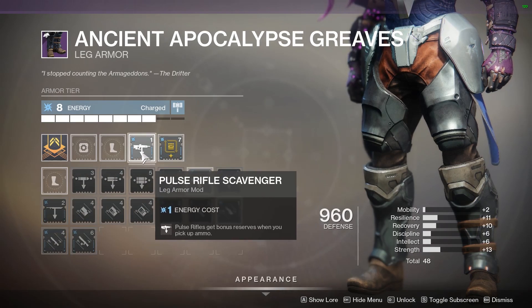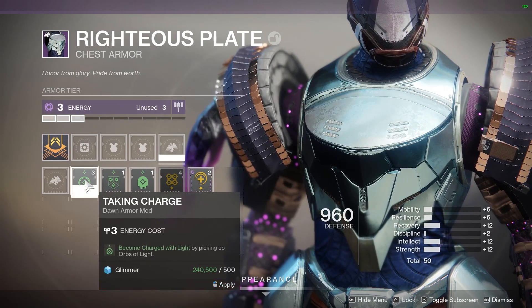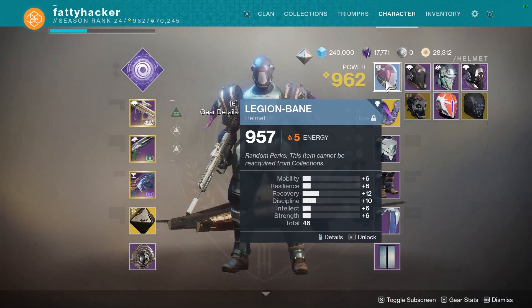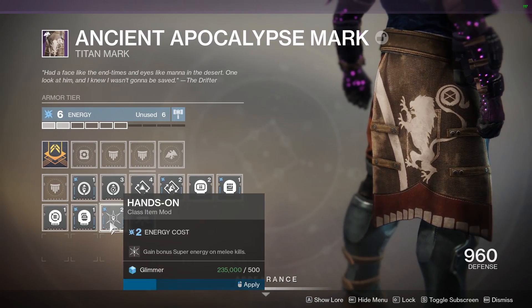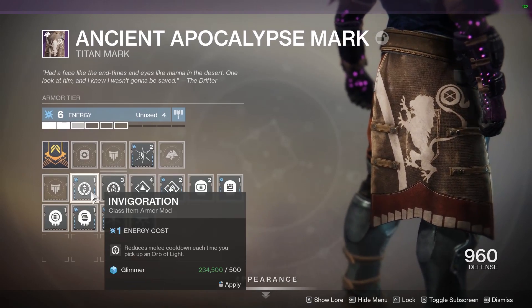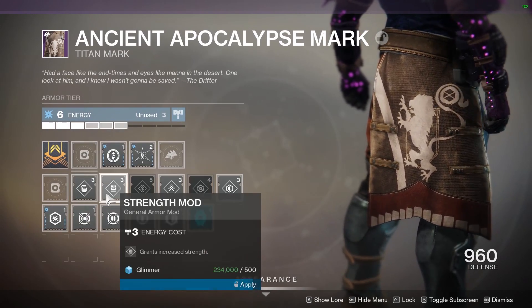First, you obviously need the Heavy Handed perk with at least one other arc perk on. Next, you need the Taking Charge mod on another piece of gear, which charges you with light on orb pickup. On your class item, you will want to run Invigoration to reduce melee cooldown on orb pickup and Hands On to gain bonus super energy on melee kills.